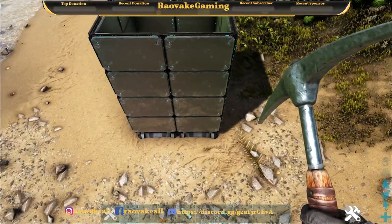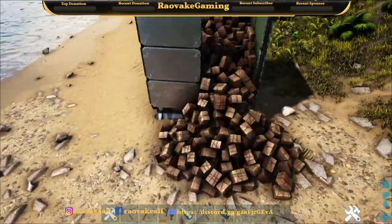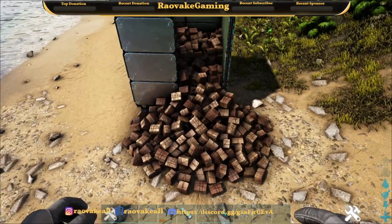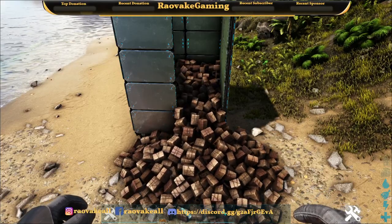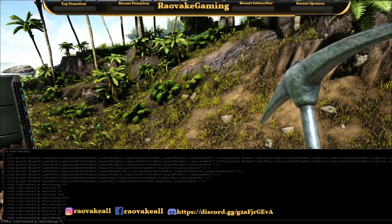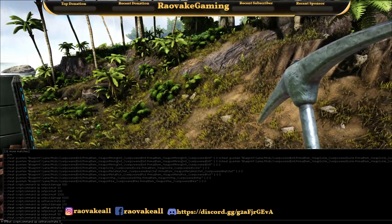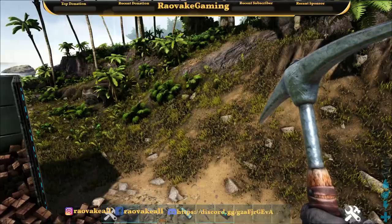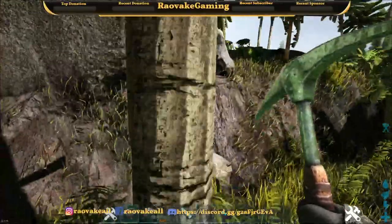I did a little gathering before starting the video and threw it all in. So this is the beginning of the mod showcase and I've already altered things a little bit. Right now the pick harvest rate is 5, the pick multiplier is 50, and the pick damage is 75.